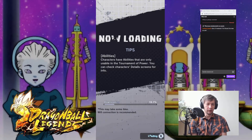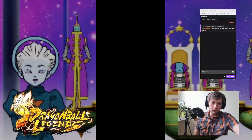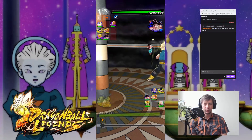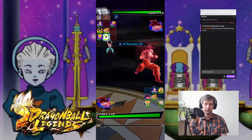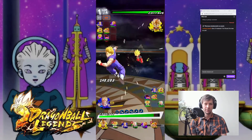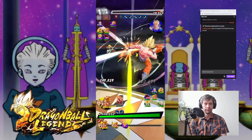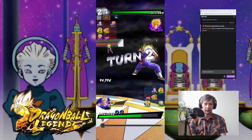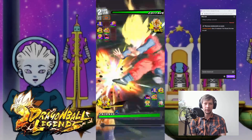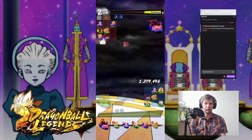Let's see how those 540,000 to strike damage will hold against Gohan. I wasn't able to finish him off, but at the start of the second turn we have Goku and Gohan, and they will finish them off. This is nice.